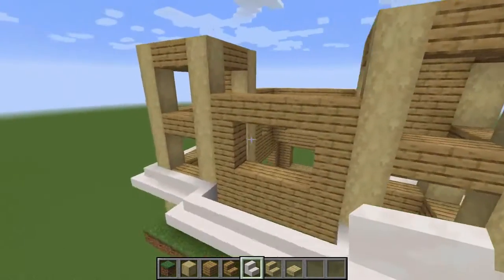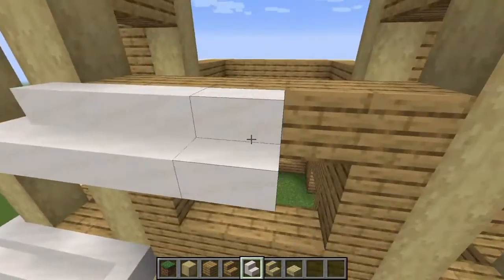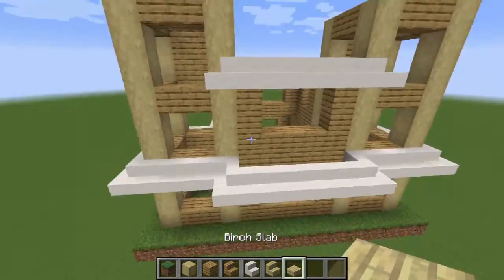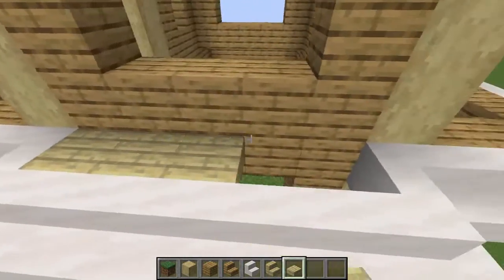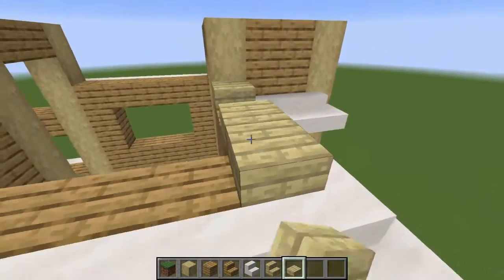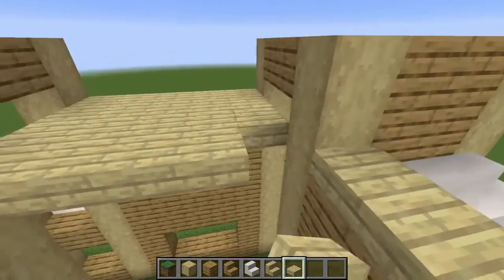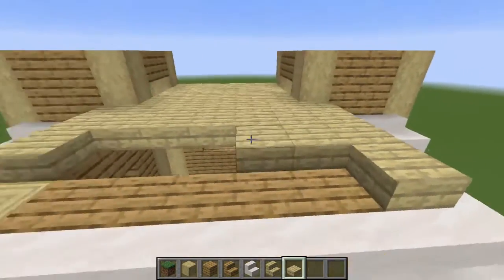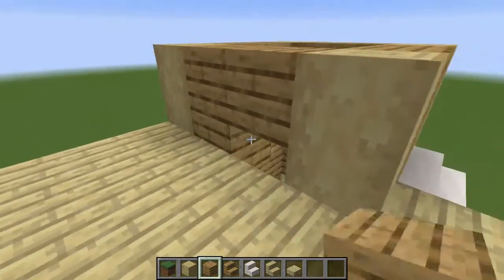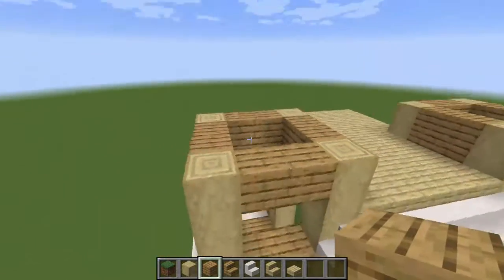On the front part, get your quartz stairs, have it go sideways, go across, and it curves into the build again. Then get your birch slabs and fill in that area. Fill in the entire part of the roof with birch slabs. You can put some oak planks on either side to cover the weird gap. The very top section of the towers is purely decorative — you can get into the two side sections but not the very top.